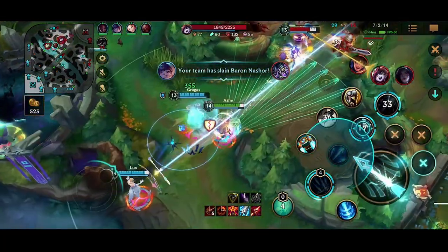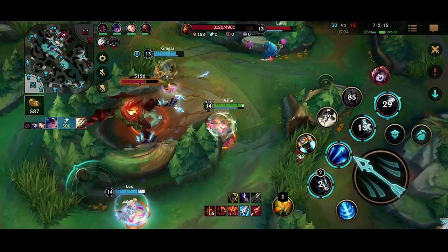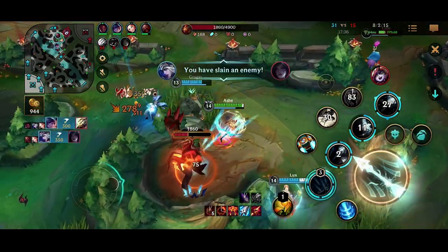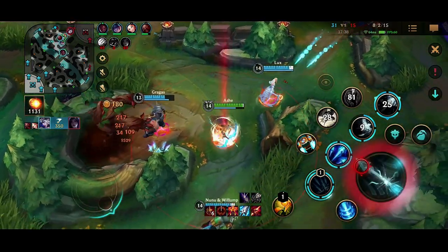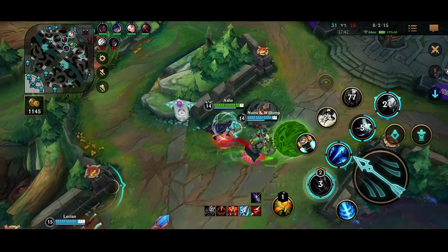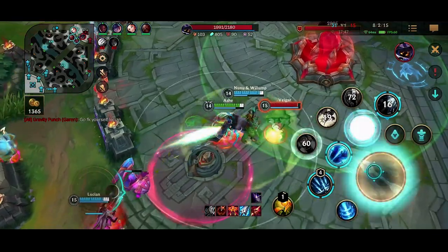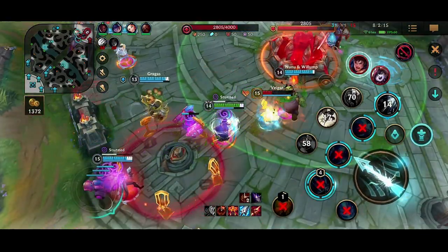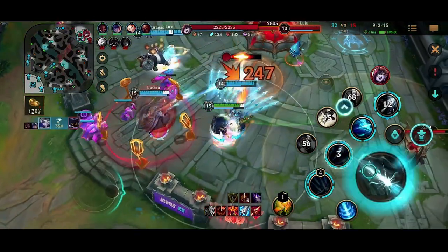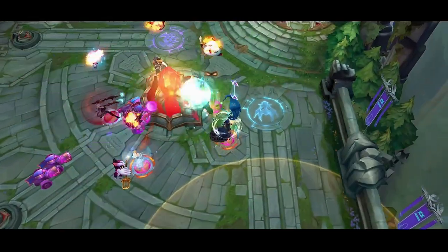When we get Baron, I Ashe ult Kai'Sa immediately. Kai'Sa tries to get out, so I exhaust Kai'Sa and we end up chasing her down, securing the kill. We start pushing out this mid lane so we can finally end the game. The Vhagar ends up overextending, so I protobelt forward onto Vhagar. Vhagar goes into stasis, so I'm tightening my W. I end up getting the W and popping the Lulu — and that is game.